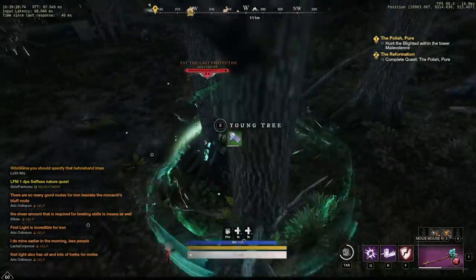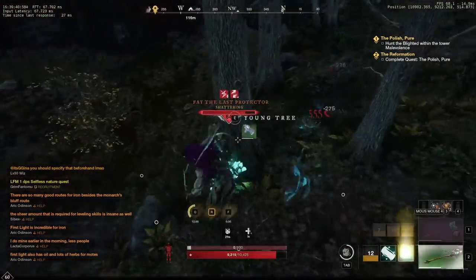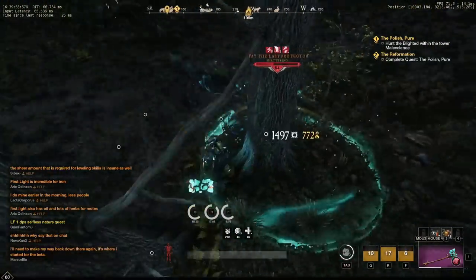Once they are gone, I like to aggro Fey with the life staff and kite her around this tree — she has a really hard time hitting you if you get her just right, and you're able to dodge most of her stuns. Then I like to place down my AOE heals from the life staff so I can heal, and I just spam her with heavy attacks and stuns.